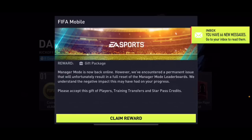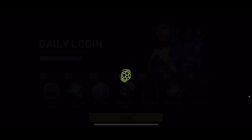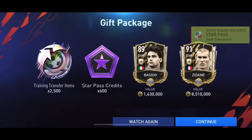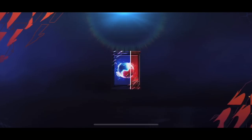We're in FIFA Mobile and we got a gift from Manager Mode. We're obviously gonna check out the Pinnacle players and the Pinnacle chapter, but Manager Mode is now back online. We got a reward — a 91 overall Zinedine Zidane who's tradable, and Bajo is tradable too. We also got 2500 training transfer items and 600 star credits — that is insane!